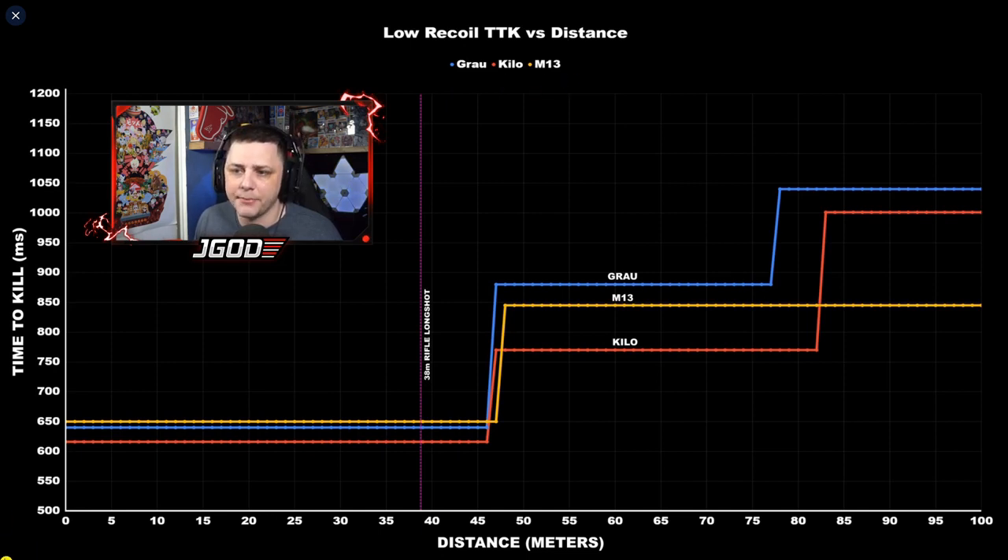Now for the damage comparison — this chart shows TTK (time to kill) in milliseconds versus distance in meters for the Growl, Kilo, and M13. Previously the Growl was competitive with the Kilo at close range, but the 1.23 update changed the damage profile, adding an extra shot to kill. This bumped its TTK from around 800ms up to 880ms, making it no longer top-tier. At 45 meters it begins to drop off, similar to other rifles at their first drop-off range.